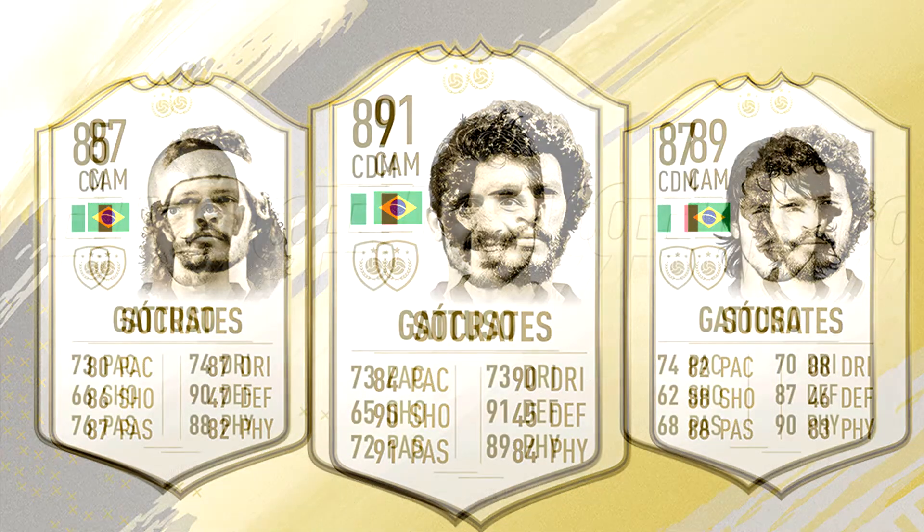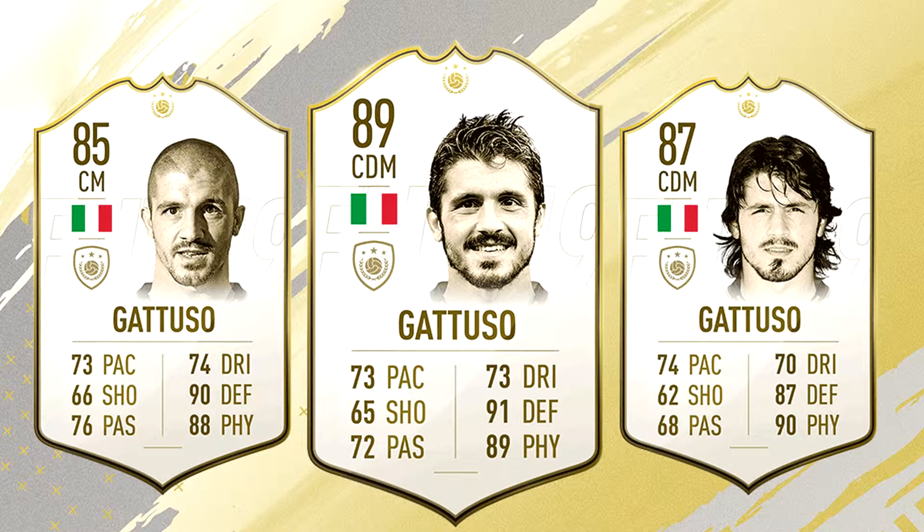Next we have Italian legend and midfielder Gennaro Gattuso, who is also currently managing AC Milan. Three versions of his cards: 85 rated CAM, 87 rated CDM, and 89 rated CDM. My overall thoughts are that due to poor pace, shooting, passing, and dribbling compared to other alternatives in the game, I don't see a lot of people using this card in competitive squads. If you compare him with someone like N'Golo Kanté, Kanté has the same physical and defensive stats but with better pace and better dribbling ability. I don't see a lot of people using this card.